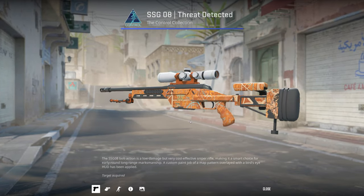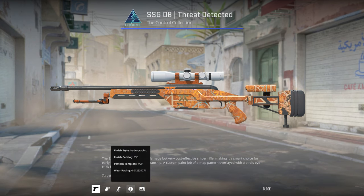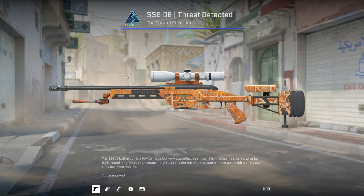My final Scout is a Factory New Scout Threat Detected. I bought it with these stickers already applied — I really like how there's a gold Fnatic sticker on it. I do really like the holos though; I might eventually scrape that gold one.